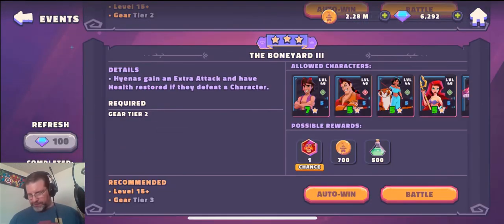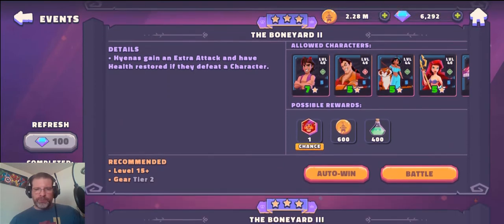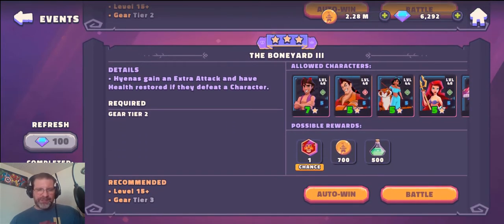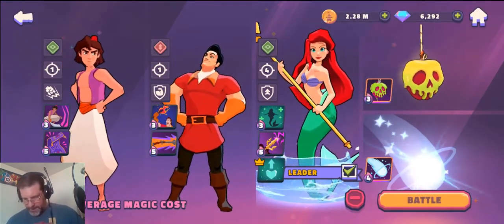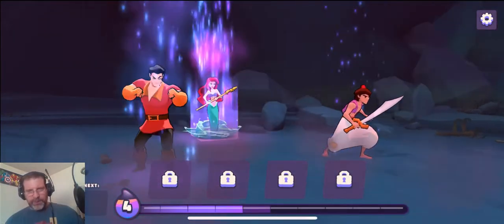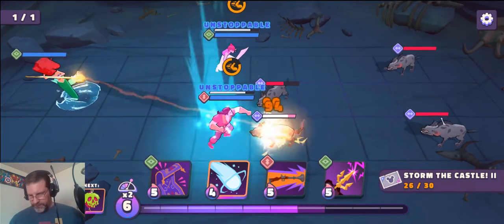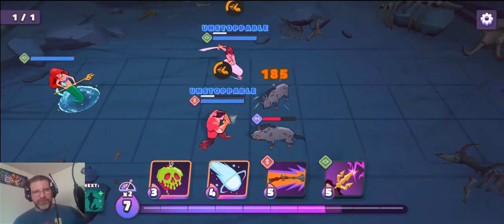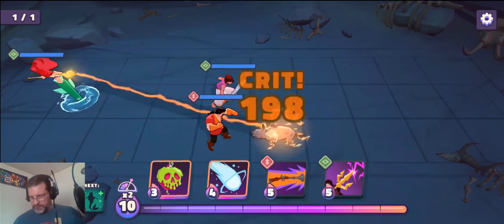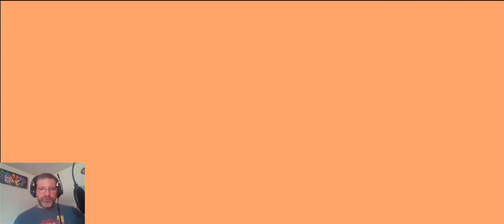Boneyard is pretty easy — there are only three levels: Boneyard one, two, and three. I'll go through number three to show what it is. It requires level 15 plus, which you get pretty quickly. I'm going to slow it down and take it off auto. I boost myself up, use my carpet on the back guys, took them out pretty quick. I'm like level 40-something so I just let them auto-attack. Done — really easy. You can do each one three times total.